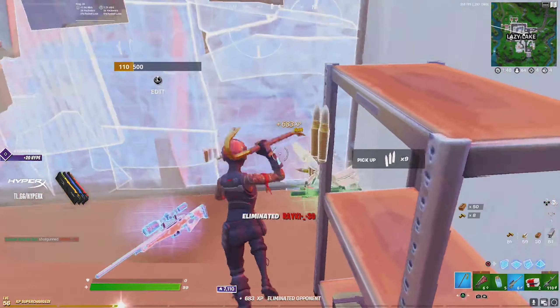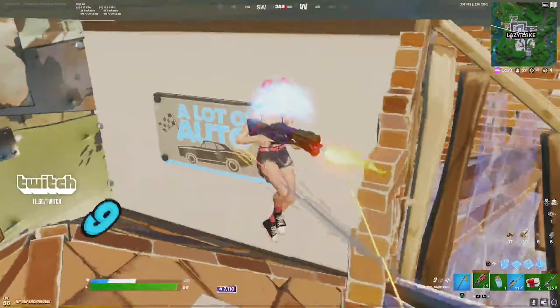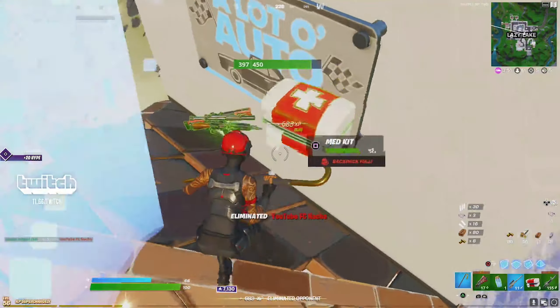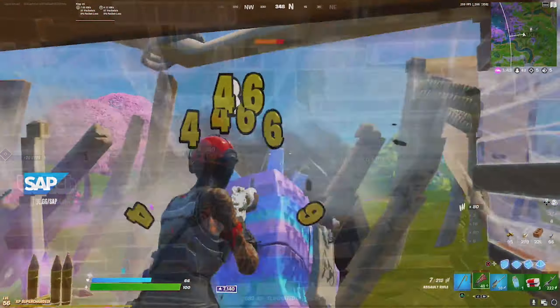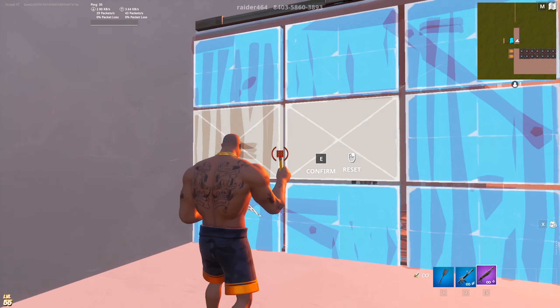Hopping straight into our first tip, this one is definitely one of the most common issues that I see with beginner to intermediate players, and that's making suboptimal edits. I can't tell you how often I see someone in a great situation, easily able to get a kill, but then they make an edit that exposes their full body and end up getting killed because of it.